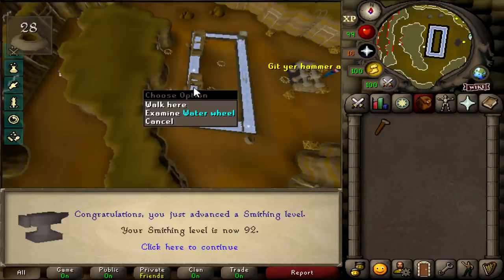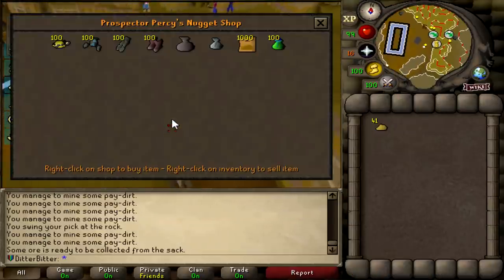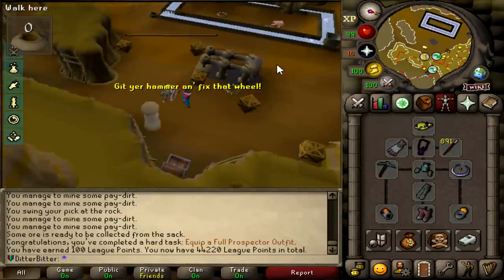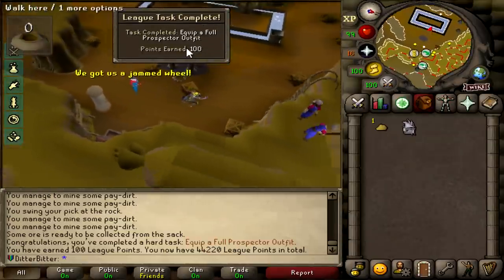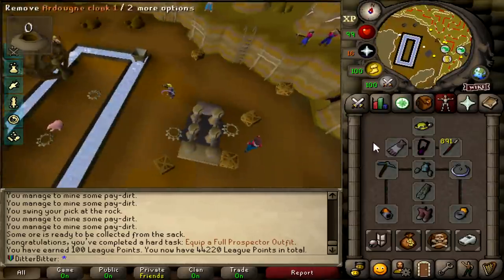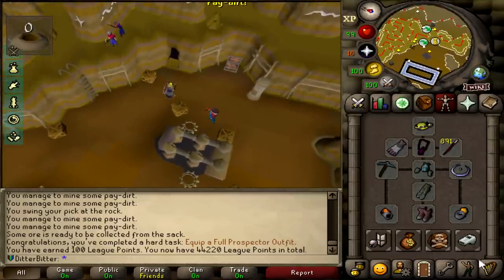I just got 92 smithing from fixing things at Motherlode Mine. One of the biggest time grinds out of the way — we've now finally gotten ourselves full Prospector, which is a 100-point task, but it also unlocks a whole lot of stuff. Equip a full Prospector outfit, 100 points. It unlocks the mole, unlocks Falador hard, a whole lot. This grind was definitely worth it, and we did a lot of it just AFK.